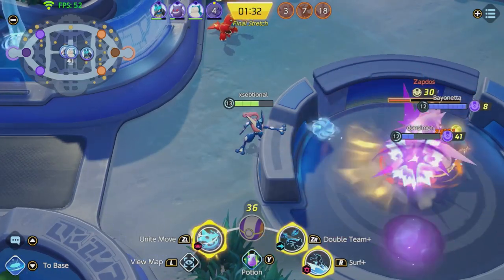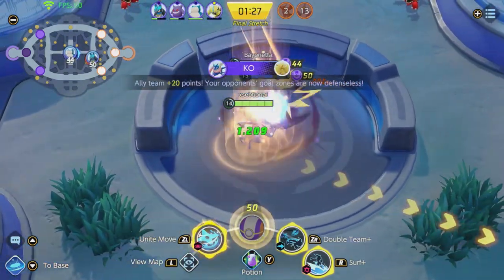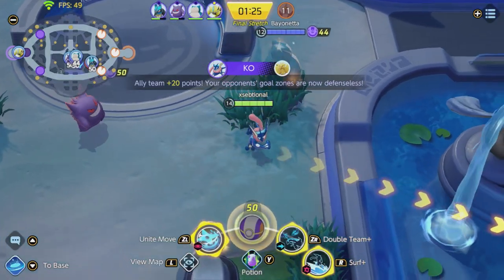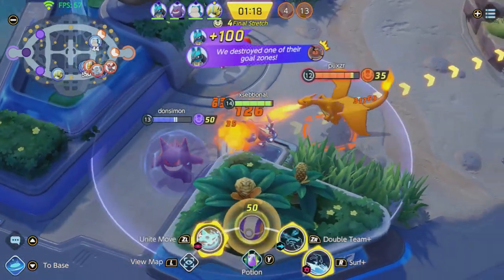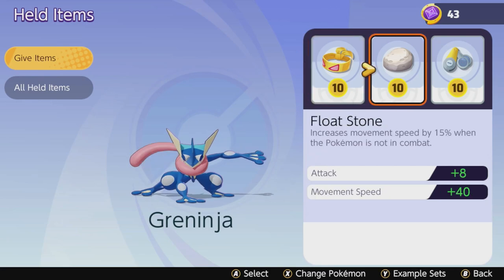Let's go into his build. The best battle item in my opinion is just a Potion — he doesn't need speed, Eject Button, or attack boost; he needs extra HP. Staying alive and having some extra HP every 30 seconds helps Greninja a lot, especially in the early game where he is very weak. The three holdable items are: Muscle Band for more attack and attack speed — Greninja does a lot of damage after level 7 and the extra attack speed and attack damage work very well. After that, the Float Stone, which gives him more movement speed when out of combat and extra attack.